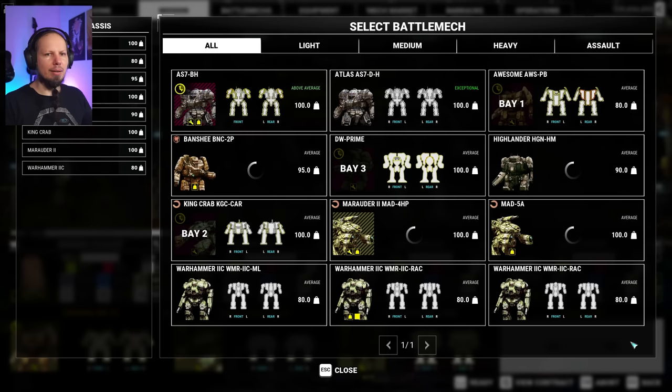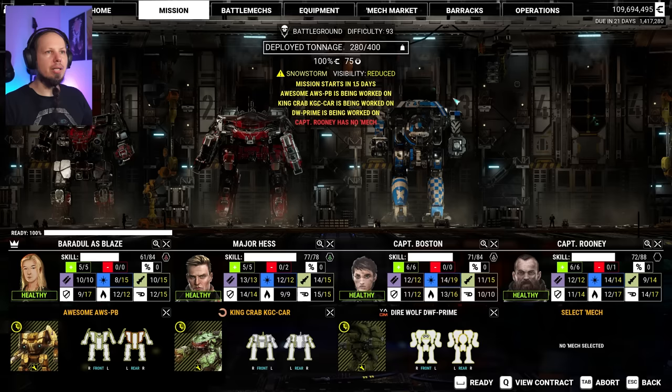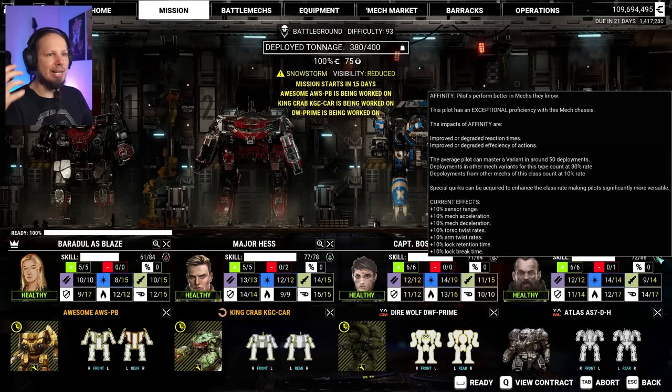Let's get this one here — it says exceptional. What does that mean? Is it how good you are with it? You can see the current effects list: 10% sensor range, 10% acceleration, deceleration, torso twist, arm twist, lock retention, and lock brake time. It's good to have, but it's nothing game-breaking. I wish there was something like cooldown, heat efficiency, and stuff like that. It's still okay.